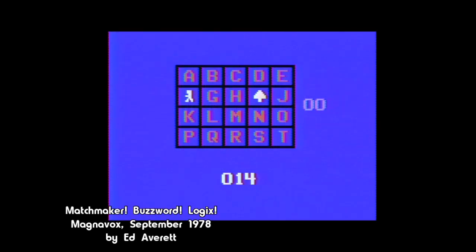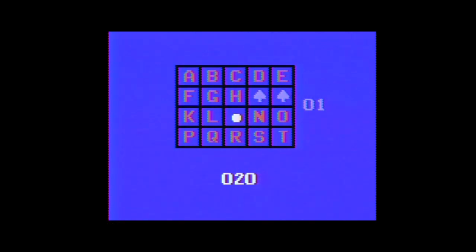The Odyssey 2 Matchmaker, part of the Logic's Buzzword cart, also includes its own take under the titular Matchmaker name. In this version, a matrix of 20 letters — A through T — appear on screen, each with a symbol underneath. Using the keyboard, either one or two players tries to match these symbols accordingly. Single-player variants are based on the time it takes to finish the board, while two-player modes determine the winner based on who makes the most matches. The use of the keyboard is pretty effective and less awkward than the VCS's method of requiring multiple button presses to make a guess.